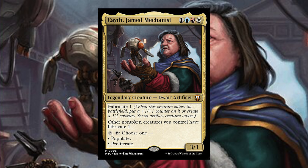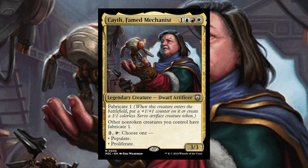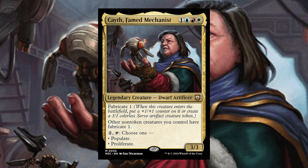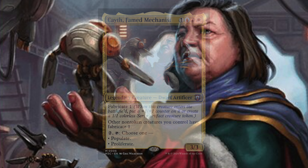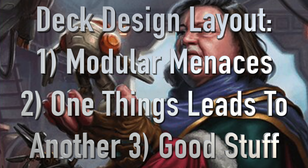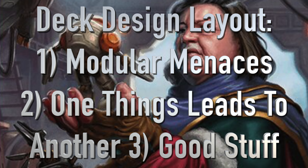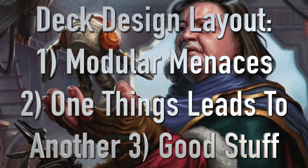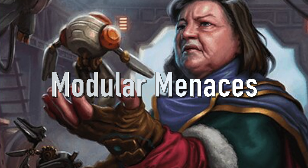I found some very fun strategies while building this deck, and I found some cool cards that I think would be really big assets. Cath cares about you creating tokens or making things bigger, or doing both — making a big board and then buffing it up. Our deck has a little bit of everything. Let's look at how it's laid out: first, Modular Menaces; next, One Thing Leads to Another; and finally, the good stuff to round out the deck. Let's dive right into those Modular Menaces.